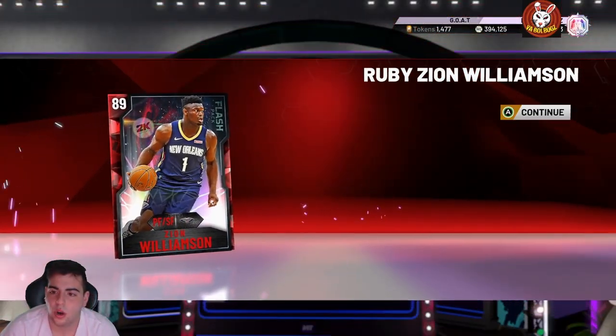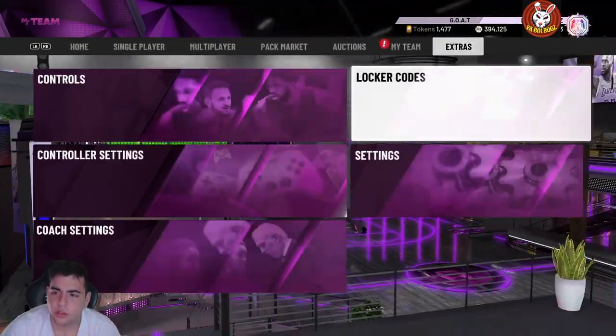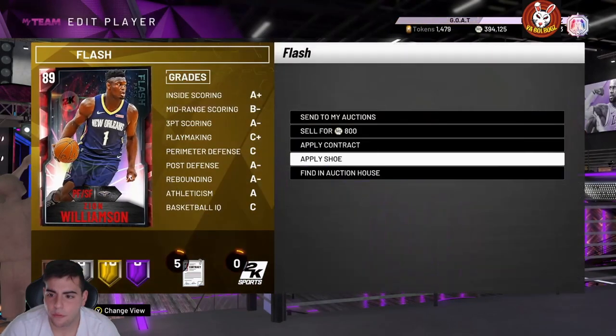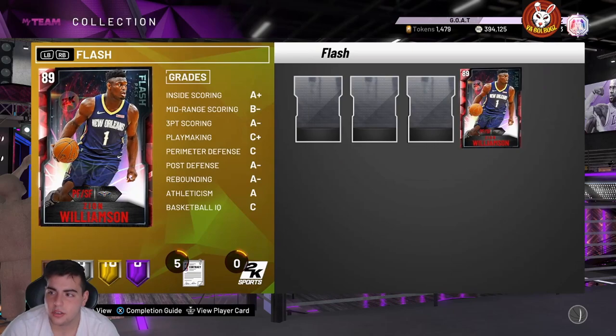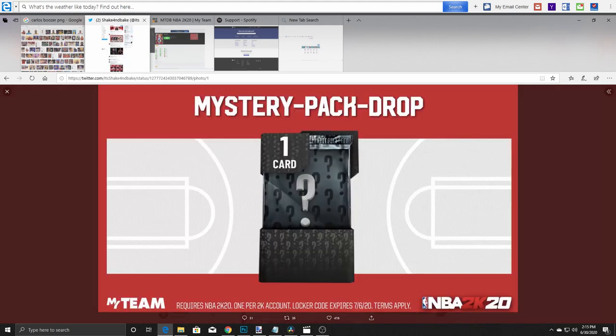Here's the code guys, and we're going to throw up the other two locker codes in this video. A free Ruby Zion, which isn't bad — he's going for around 10,000 MT. If you get this code, make sure to use it ASAP. We also have the Lillard code and another code coming up.